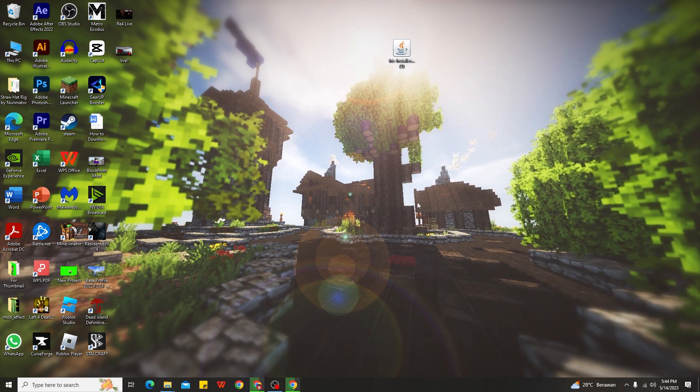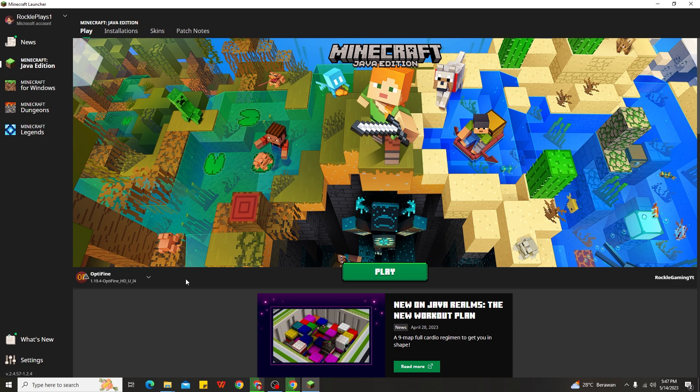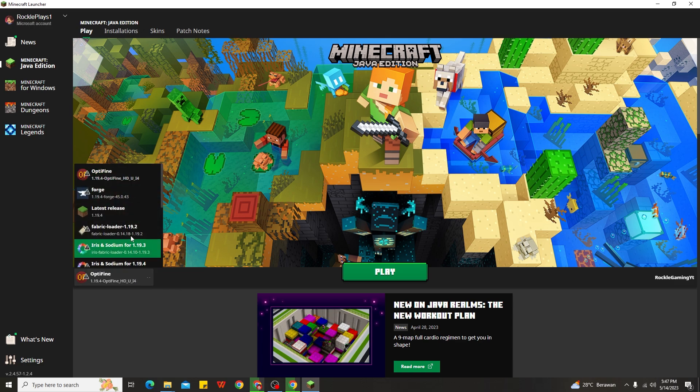After you've downloaded and installed the mods for Minecraft 1.19.4 T-Launcher, the next step is to make sure you open the Minecraft launcher and use the Forge profile for 1.19.4. If you're using Minecraft T-Launcher, I recommend downloading and installing the official Forge first rather than using the built-in Forge from T-Launcher, as that can be a bit unpredictable. For official Minecraft users, click the profile box and select Forge for 1.19.4. If you don't have Forge installed yet, download it first before using any mods.